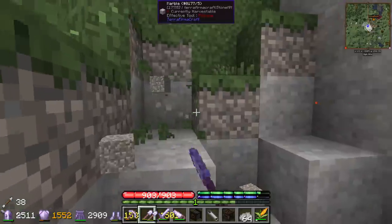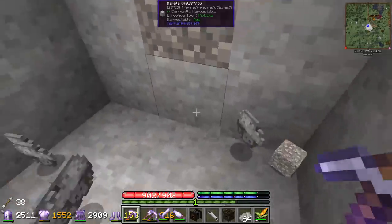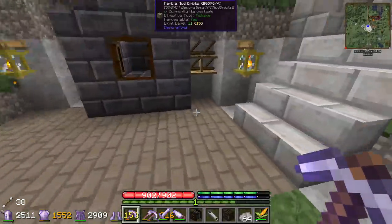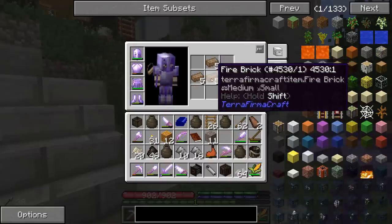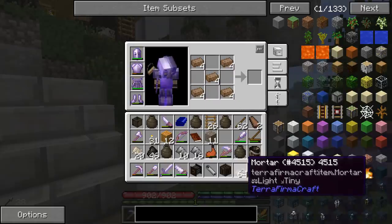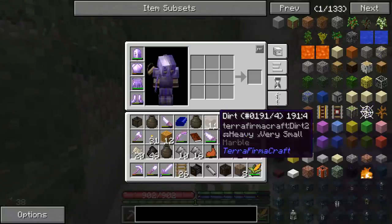Hours and hours of preparation have led up to this moment, and not only that, months and months of infrastructure building in the series was required to get to this point. We're finally going to be able to get into the steel tier, which is pretty cool because I think there's very few things gated on that. Once we get steel we can pretty much make anything we want - of course we'll still need infrastructure, but nothing is outside of our reach now.